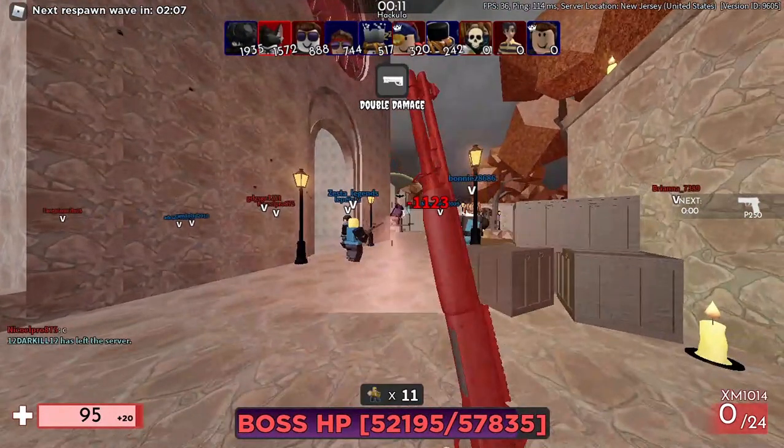What you saw right there was a beam coming at you. That beam will deal 80 damage to your person. What you want to do is go into a corner where Hakula cannot see you — if Hakula cannot see you, he cannot hit you with that and you will not take damage.